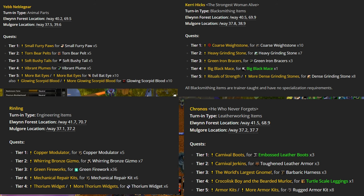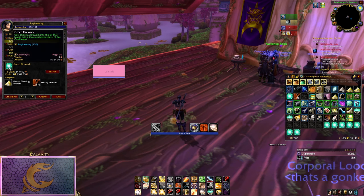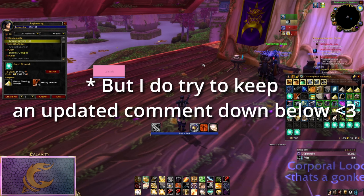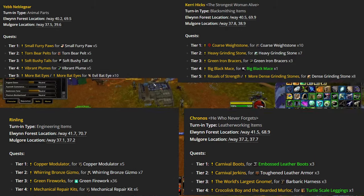I've seen a lot of guides from people who have even been to the fair recommending you farm soft bushy tails or even craft green fireworks for Tier 3 turn-ins, and people just believe them. Look at the profit margins of green fireworks on my server — it's crazy. During Season of Discovery, please do your own research. Stuff is constantly changing and videos are hard to update, even with my own videos. So ignoring those unavailable items, that leaves us with Tier 1 and Tier 2.